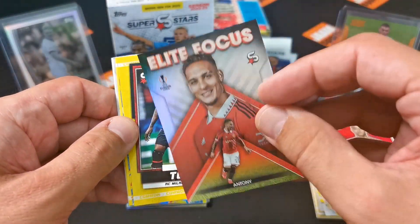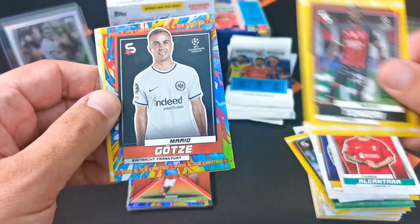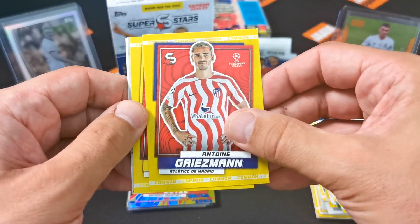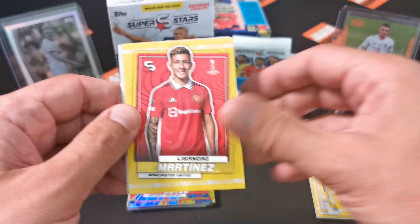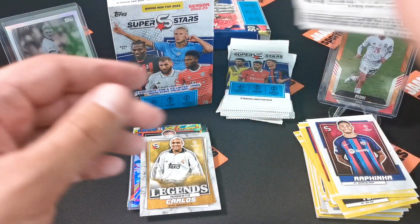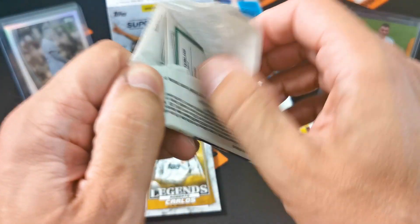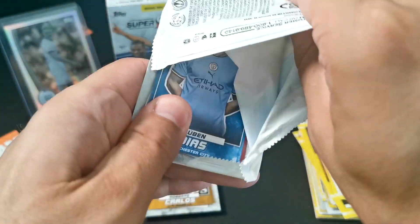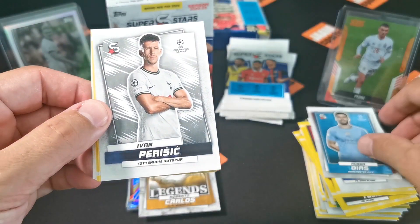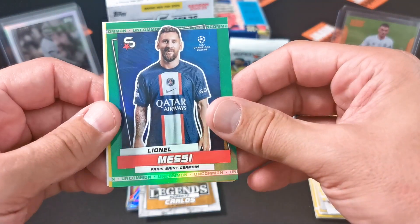Okay Elite Focus - they're not numbered but I do like the design. Mario Götze fire and ice. Roberto Carlos Legend - I'll put it over here. It looks like there's always the same players or a lot of the same players inside these packs. I wouldn't mind if there were more Haaland cards since I already have one.